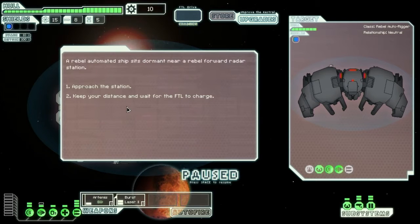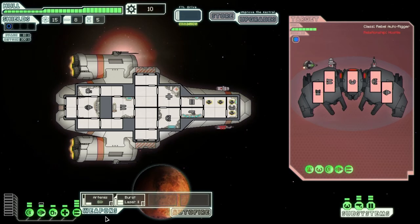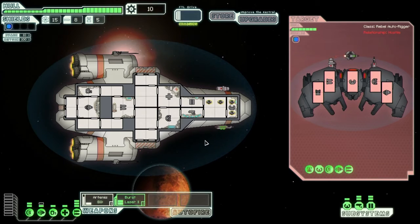You can also choose to target certain systems on an enemy ship to make your combat more effective. The finite level of control present in this game really reminds me of old-school simulation games, and even some older text-based games I played as a kid, and I really enjoy that. It's a welcome breath of fresh air to get down in there and have things done not for you, but by you.